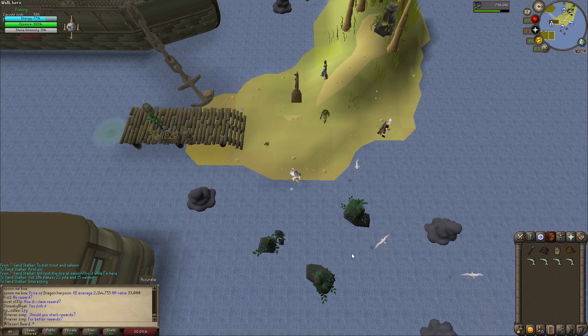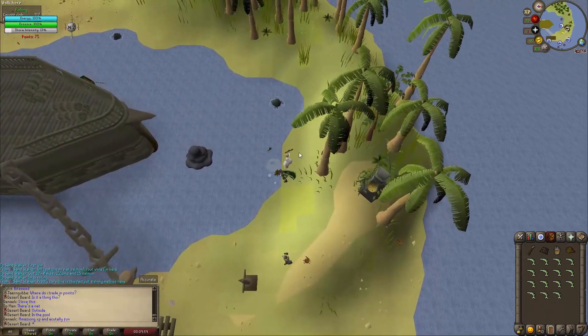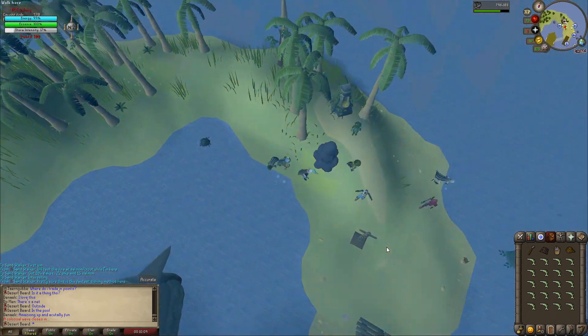So what you do is start fishing for those harpoon fish, and there are two kinds of fishing spots. There's one that has a chance to give double fish, and that's the one you see on screen right now with the jumping fish. So there's a chance to get double fish, which means you collect them faster.